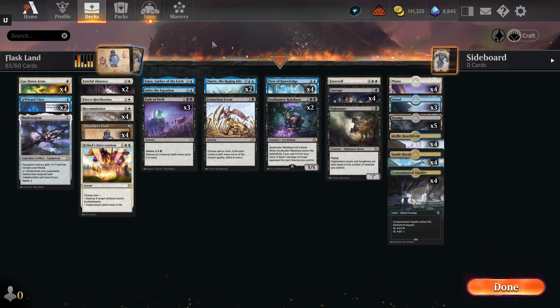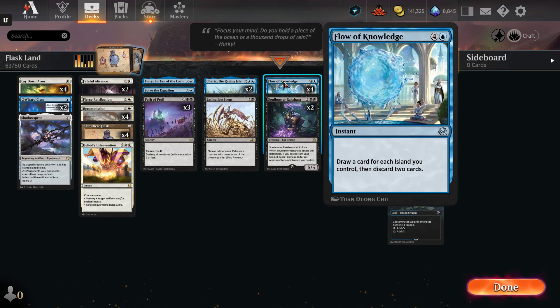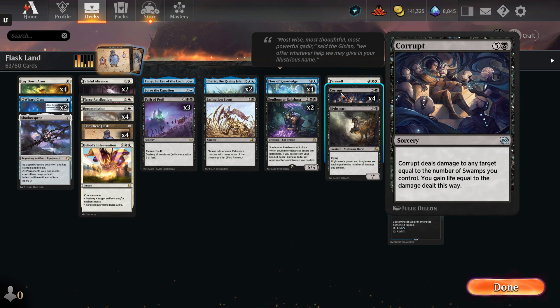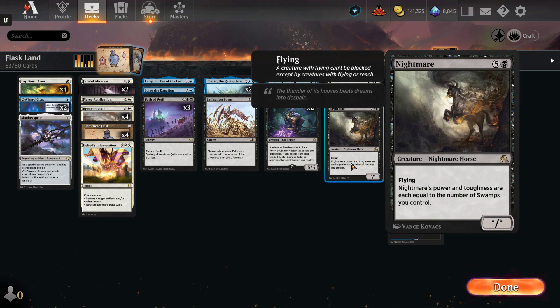The next one from Brothers War is Flow of Knowledge: draw a card for each island you control, then discard two cards. I don't necessarily need to use the flask for this one, but it could be handy if I do. I have two copies of Wizard Class so I have no maximum hand size. If I can get a Wizard Class down when I draw this, maybe I can still keep the extra cards. And the four Corrupts — we won with basically just casting two of the Corrupts when we had a lot of land out. It deals damage to any target equal to the number of swamps you control.